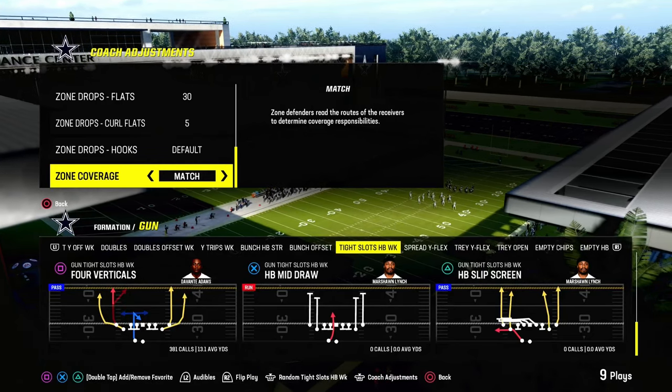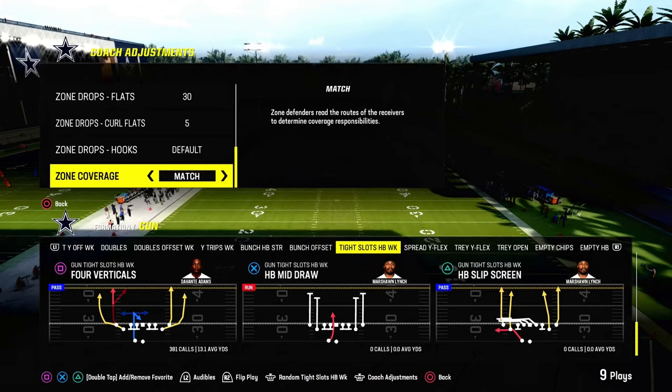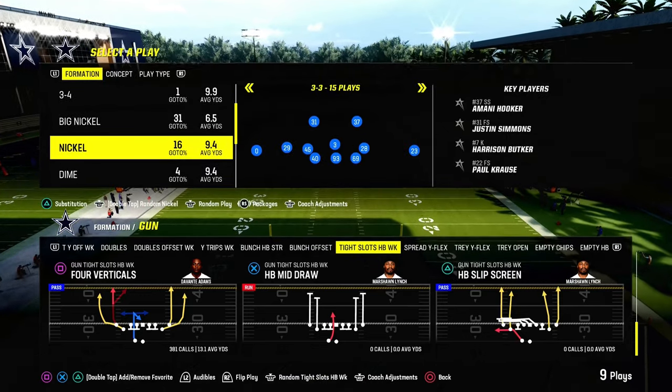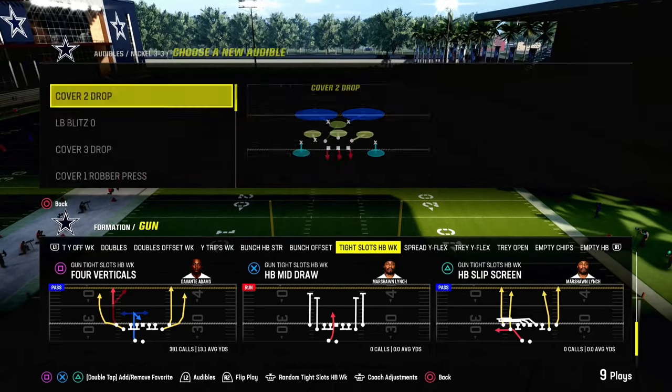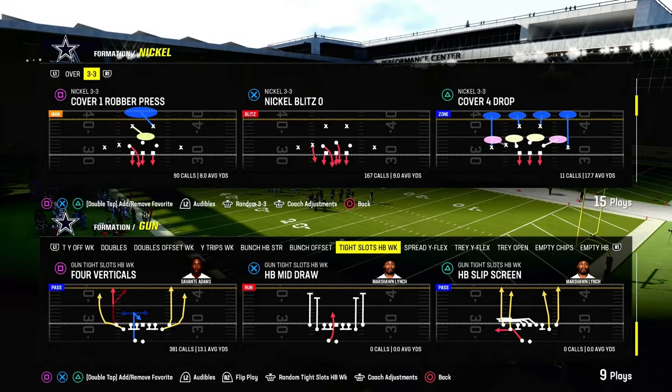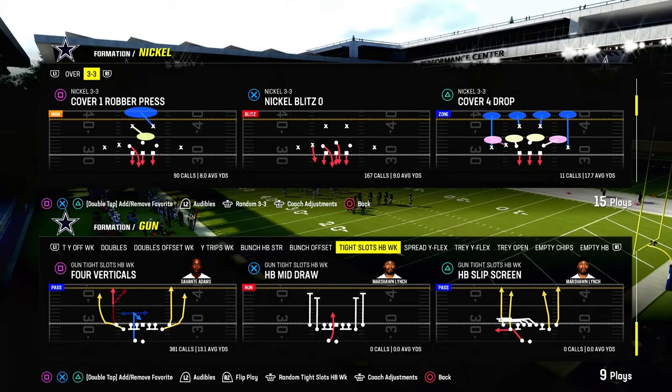All roads continue to lead back to the Cincinnati Bengals offensive playbook with the tight slots formation. In today's video, we're going to be showing you how to beat the double Mabel meta, which is one of the most popular ways that people are playing defense right now online. How do you beat the double Mabel meta in Madden? We're going to show you out of the Bengals playbook.